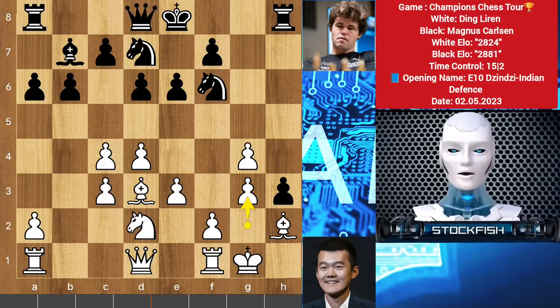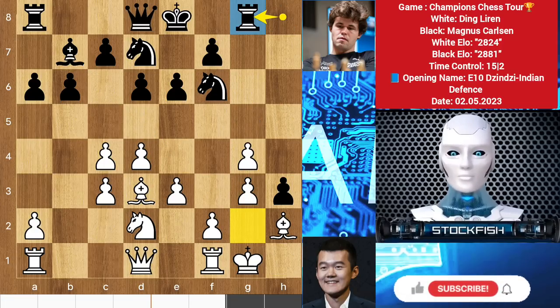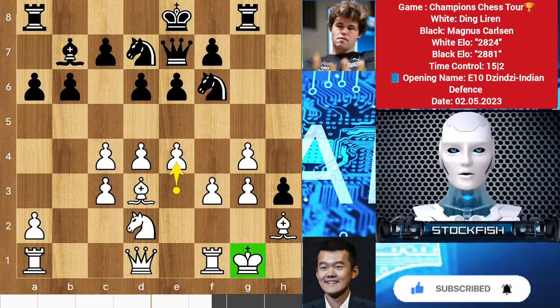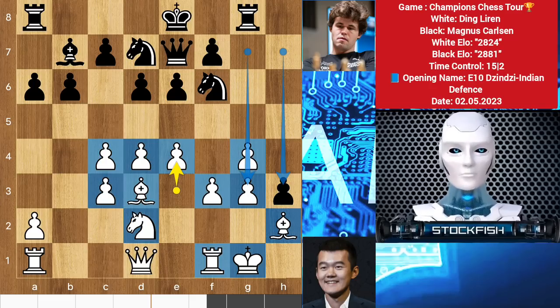So Ding Liren played g3 in this position. Rook g8 was a mistake move — best move was to play bishop g2 to pressure white. Because now Ding gets a chance to play f3, which blocks the bishop diagonal. So queen e7 and e4 — the king is totally fine in this position. Magnus is throwing all the kingside pawns at white, but the king is totally secured by his strong pawn structure and pieces.